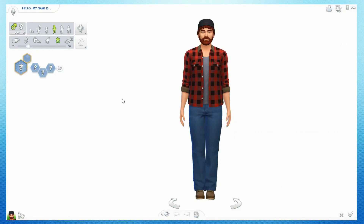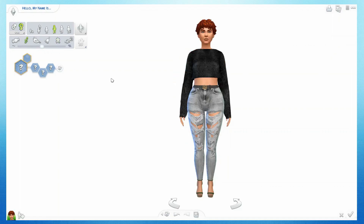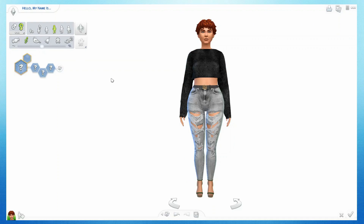Hey guys, welcome back to another video! It's Passive Floria here, and what I'm doing today is a 10-minute challenge. I'll be doing a female sim, so I'm gonna switch to that. Basically I want to create a full sim with all of their outfits in 10 minutes. I normally take anywhere from 40 minutes to an hour because I like to go into detail. Let's put out a timer — three, two, one, okay!